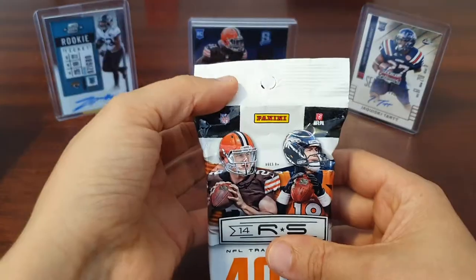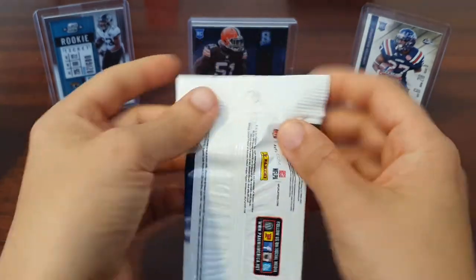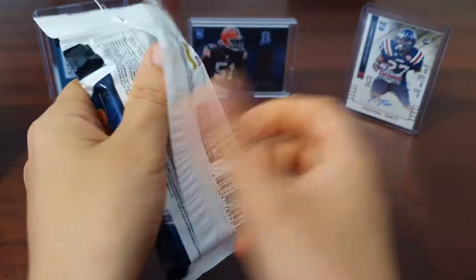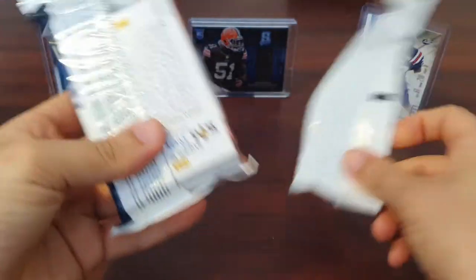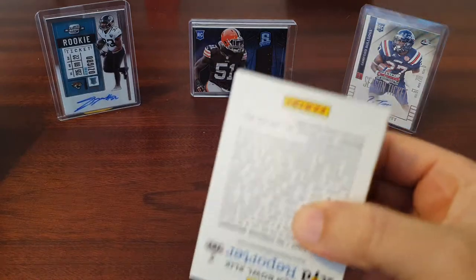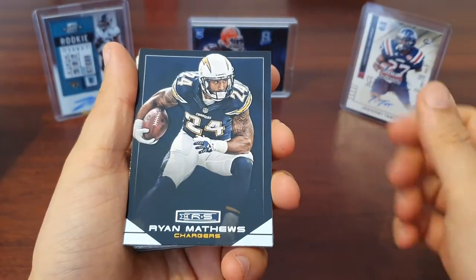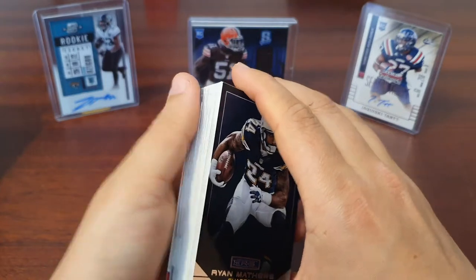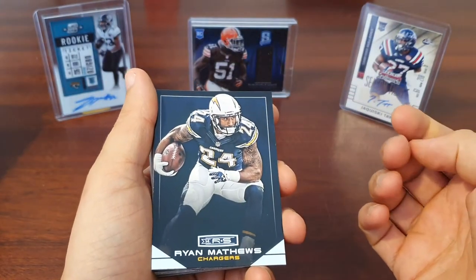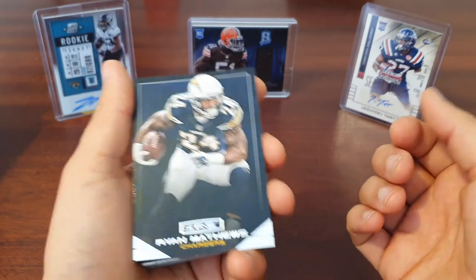For the fat packs, we've got on the top 2014 Rookies and Stars, looking for that big old Johnny Football. Let us know if you've had any luck opening any. Hits, if any, can vary across the different formats. I could have looked to see what sort of non-base cards you get, but we'll just see what we get.